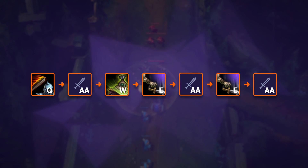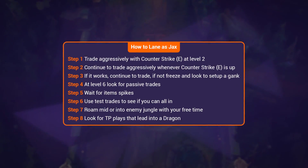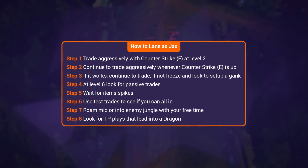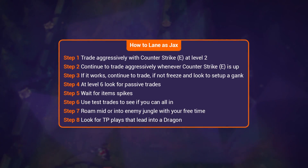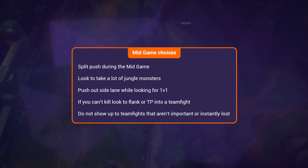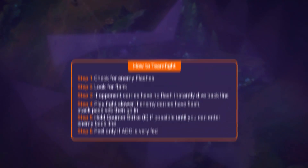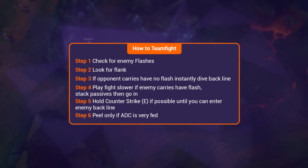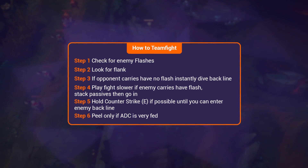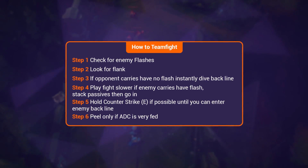Your bread-and-butter combo is Leap Strike, auto, W, Counter Strike, auto, E, auto. In laning phase, play trades aggressively at early levels whenever Counter Strike is up, then either freeze or beg for ganks or continue to play aggressively if trades were effective. Rinse and repeat on item and level spikes until you naturally win 1v1 because you picked Jax. In the mid game, take all side lane farm and as many jungle monsters as you can find after pushing out, including Scuttle Crab, until you hit items or find a teamfight to flank. In teamfights, flank with TP or walk down after farming jungle monsters and dive the backline instantly if enemy carries have no Flash, or stack passive and Conqueror then dive once Leap Strike range is up if they do have Flash.